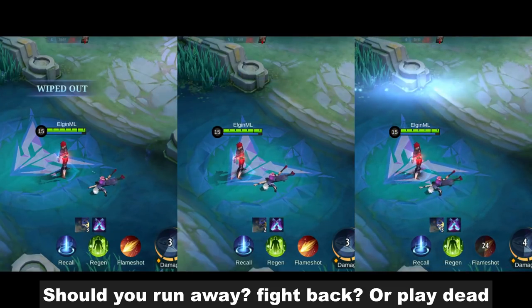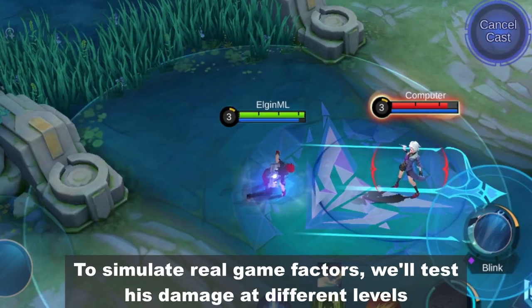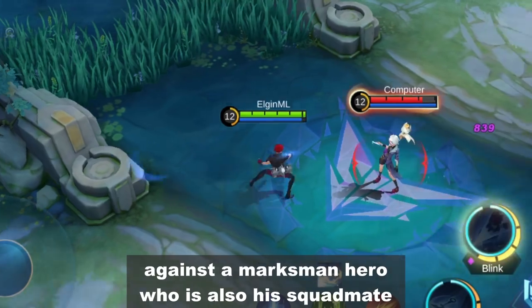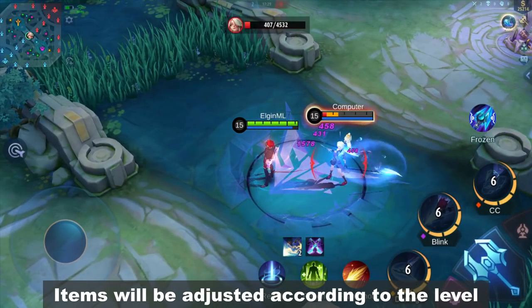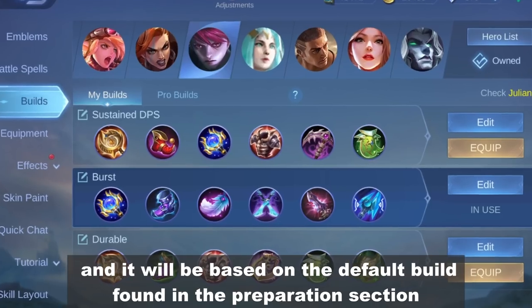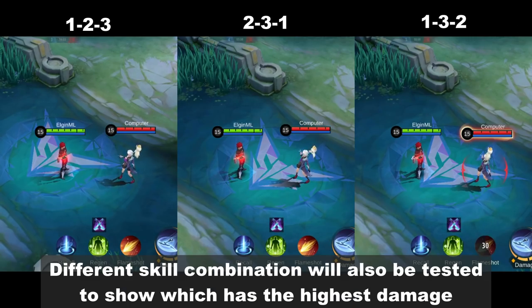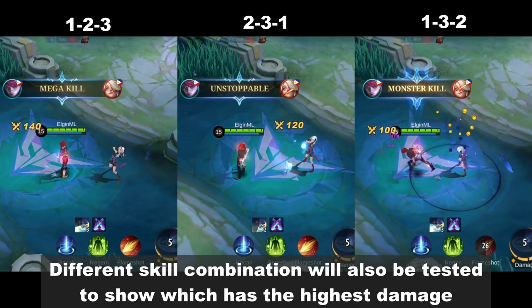Should you run away, fight back, or play dead? To simulate real game factors, we'll test his damage at different levels against a marksman hero who is also his squadmate. Items will be adjusted according to the level, based on the default build found in the preparation section. Different skill combinations will also be tested to show which has the highest damage.